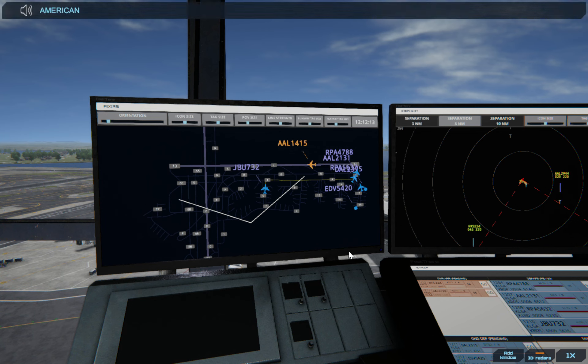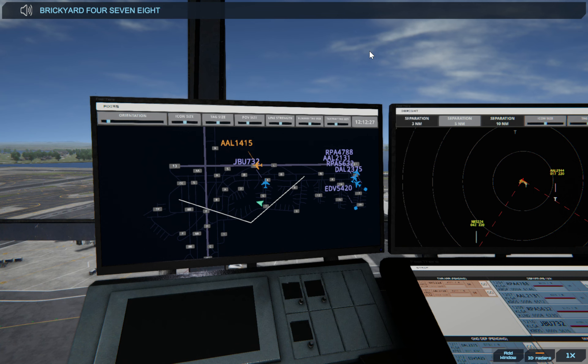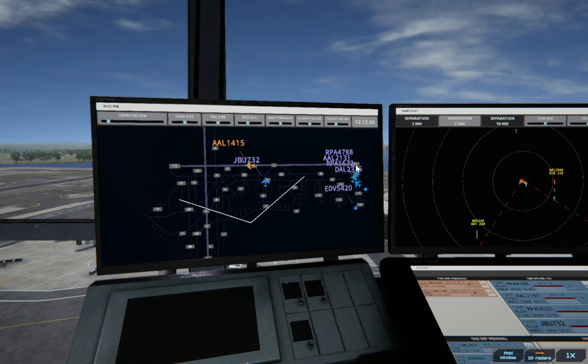American 1415, taxi to terminal. Let's get this one the go-ahead. Brickyard 4788, hold short runway 31 — it's going to move onto the runway but won't take off.